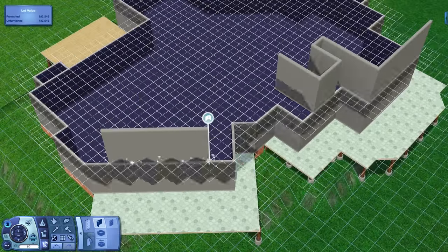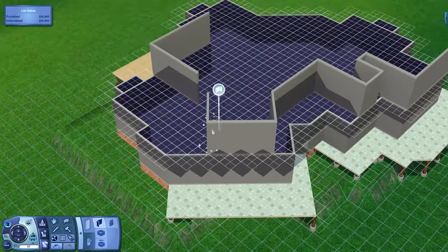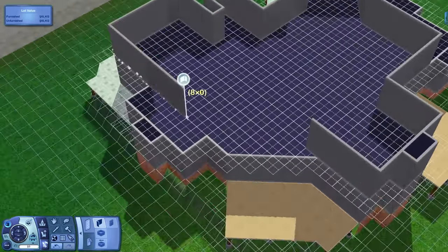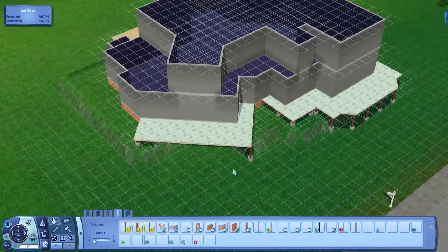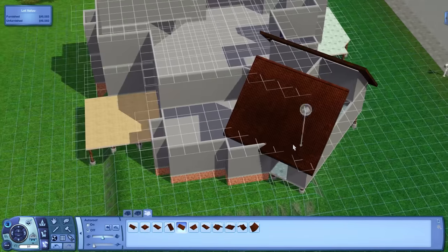One reason I really like The Sims 3 is just because of how cool you can make houses look with the terrain and everything. It turned out really nicely. Right here you can see I'm putting on the second floor and a few columns — I was going to put some columns in but I decided to work on the roof instead.